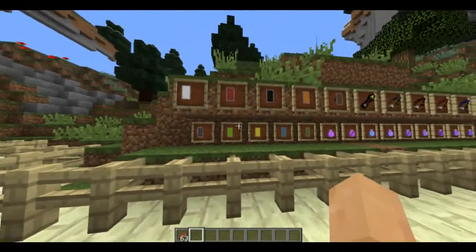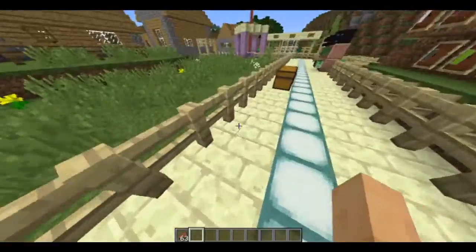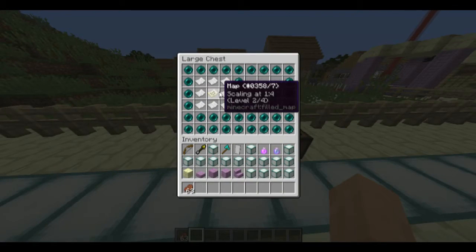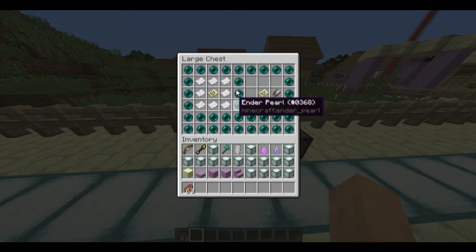They have added shields to the game, as well as some lingering potions and some arrows, which we'll get into a little bit later. They also added some map zooming. If you go around with paper, it zooms out and you get to see more.